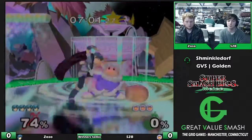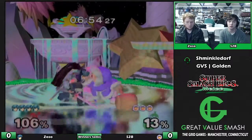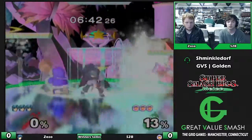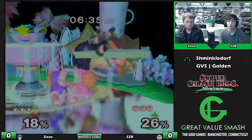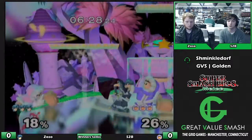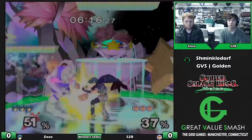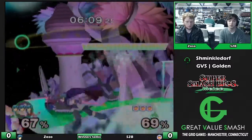Grabbing is also one of those things that against Ice Climbers people are pretty hesitant to do, but it's actually very good as Marth. His best moves for getting Ice Climbers away from each other are actually grabs, as Zoso is showing. One of the reasons Marth's grabs are especially potent against Ice Climbers is because the animation is so quick - unlike Sheik, whose throw animations take forever. That's also the reason Fox's grabs are good against them. A lot of shield pokes are kind of his MO as well.